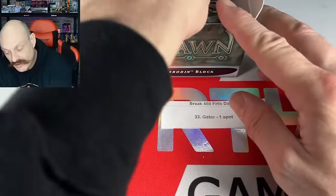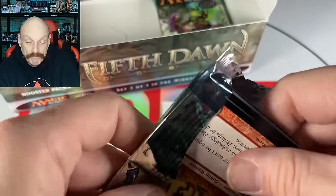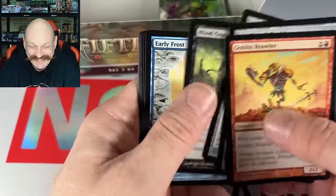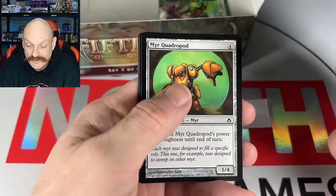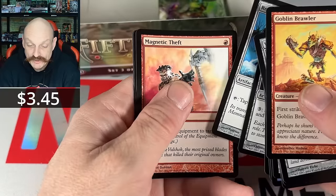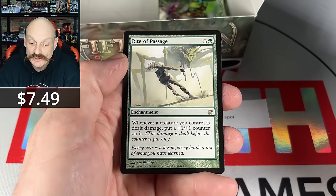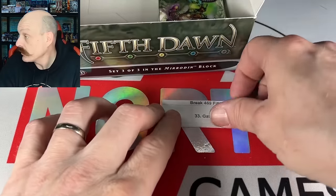Gator — hey, you made it into this break! What happened to you in yesterday's? Quadrupod — make it up for it here. Snake Mountain? That's the same. There's no foil here. Rite of Passage — you really led him astray. It's been seven bucks. Mono green.